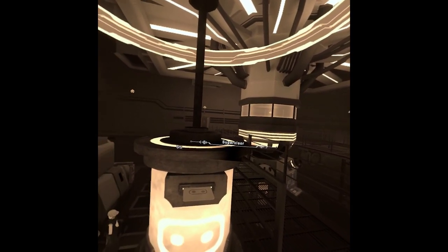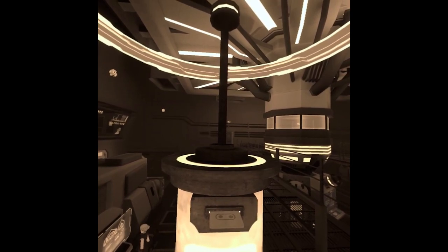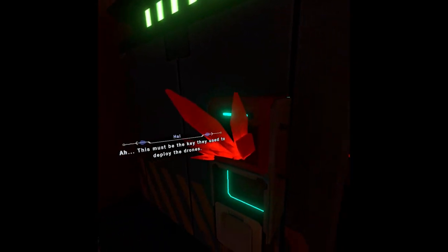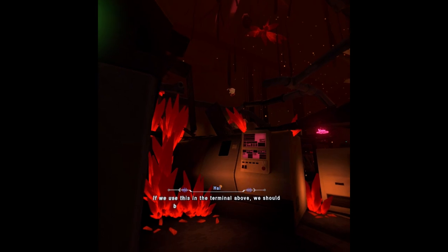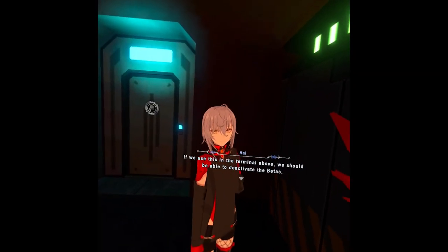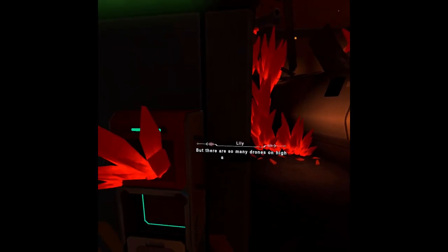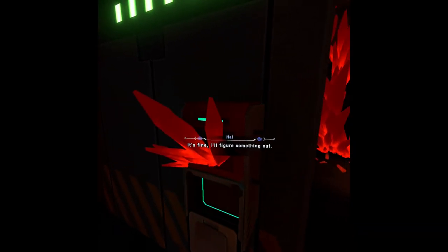A who? Still, I really hope we don't have to activate it. This must be the key they used to deploy the drones. If we use this in the terminal above, we should be able to deactivate the betas. We couldn't also change the past and then deactivate them. But there are so many drones on high alert up there. It's fine. I'll figure something out.